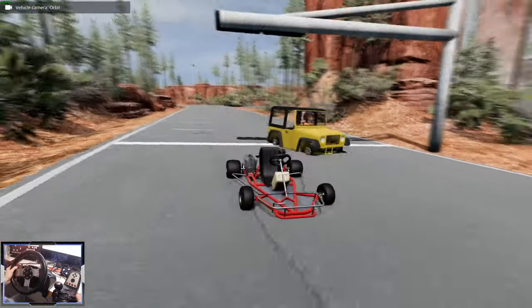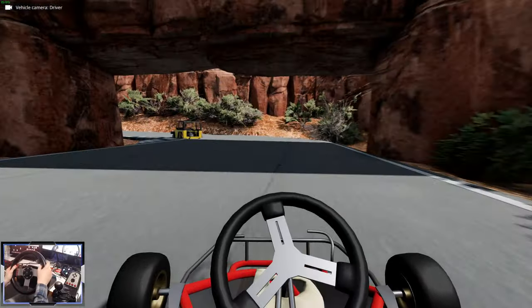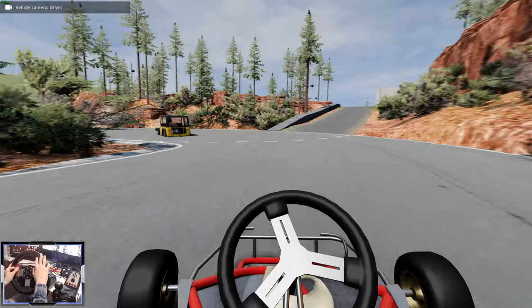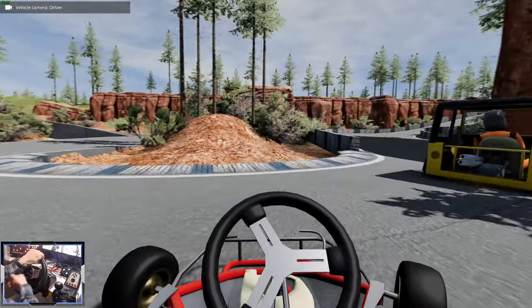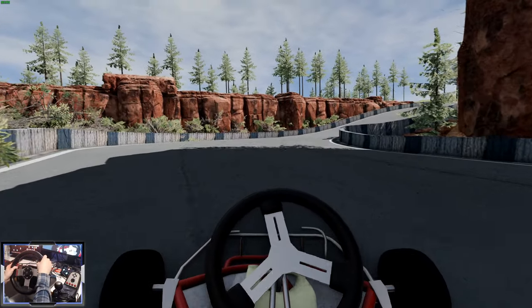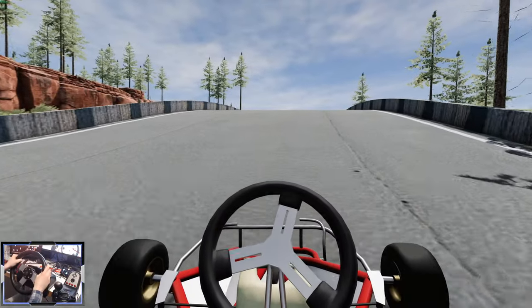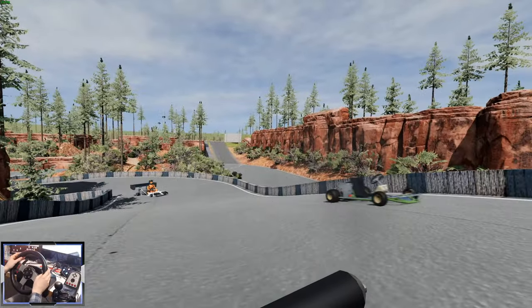So we're on multi-levels again. We're back in the Auto-Bello and I do find it easier. Look at how cool that is - that Ibisu Hopper in front of us with the dummy inside. They do seem to drive better on the outdoor, more open courses than the indoor ones.